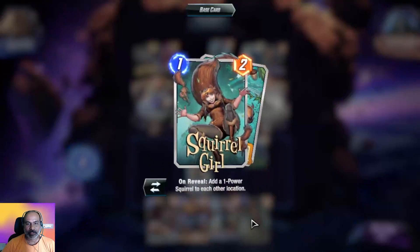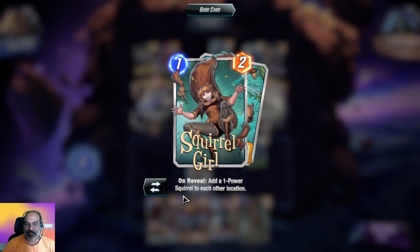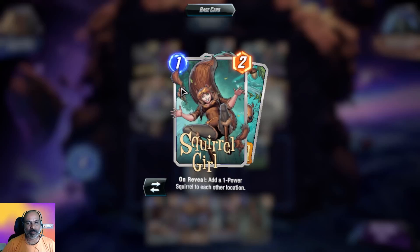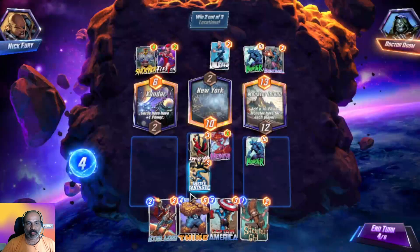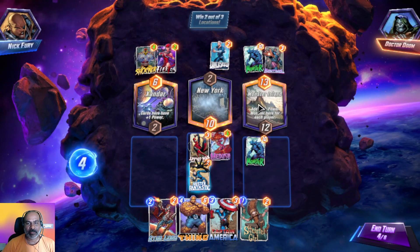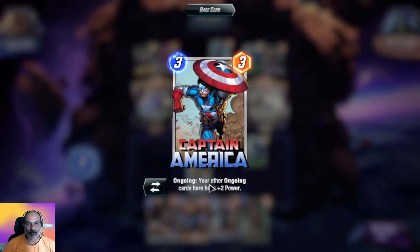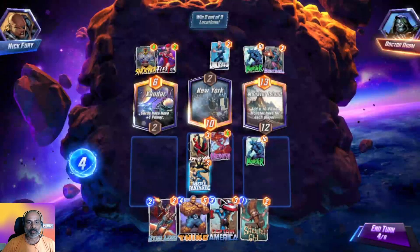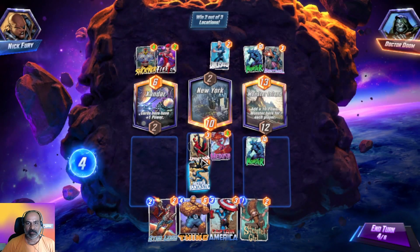We got another card — on reveal, add a one-power squirrel to each other location. So one-power squirrel will be added and this card is two power. We will get one power here and one power there. What about him — your other ongoing cards have two power. We got two power here.